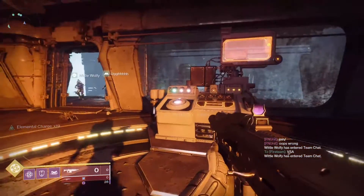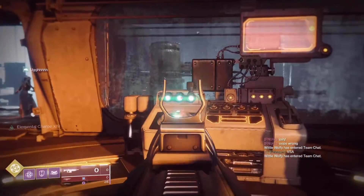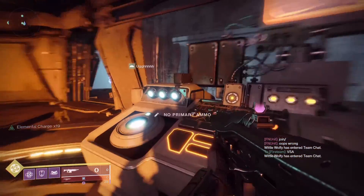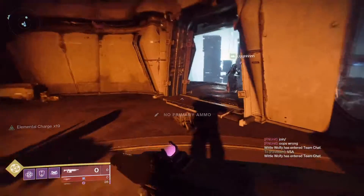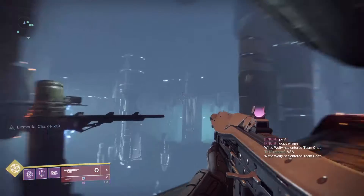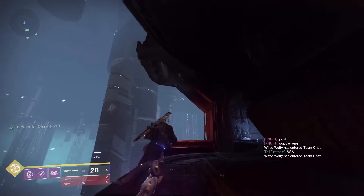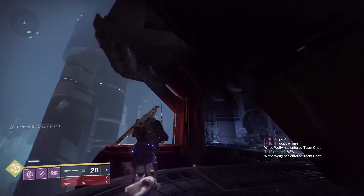I'll have two people come in and you'll see the lights change — there's two and three. Now that there's three in here, I can pull the lever and it will start moving the platform so we can proceed. You do not have to do the ball portion of this encounter, but it is an optional thing to give you an extra chest at the end.